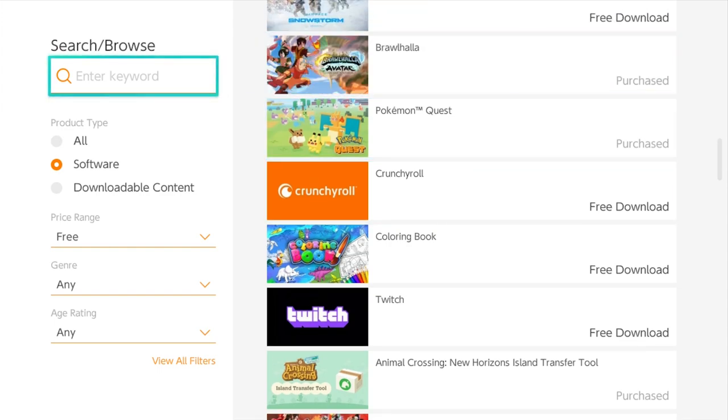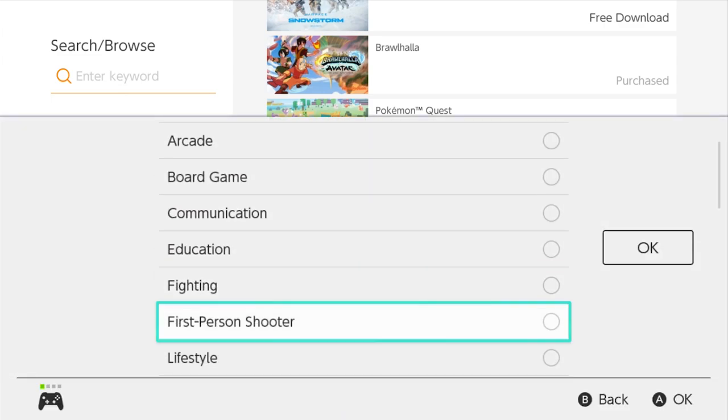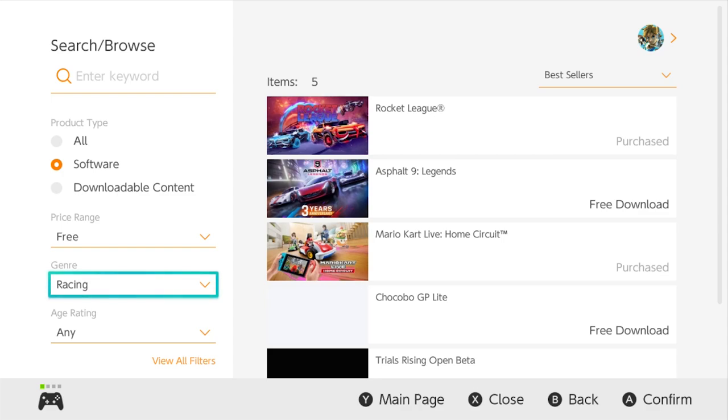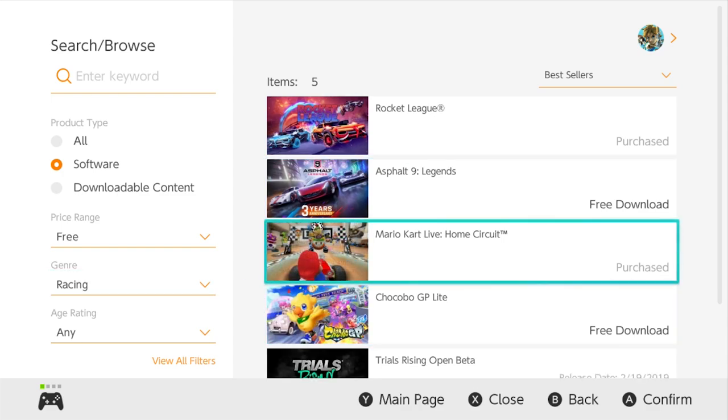Maybe you know what kind of genres you're into — well, you can go over here and with the price range set to free, you can change it to a different genre. Let's say you're really into racing games and you want to see if there are any free racing games you can play. Go ahead and sort to racing games and there you go.